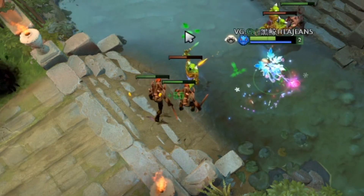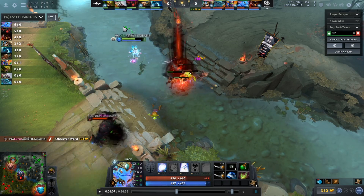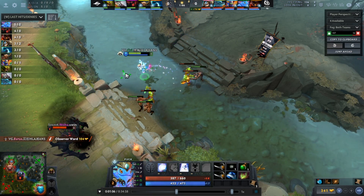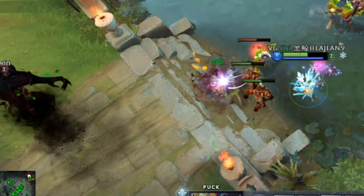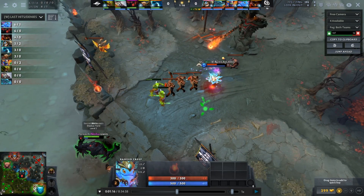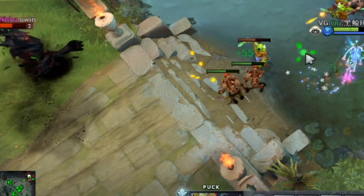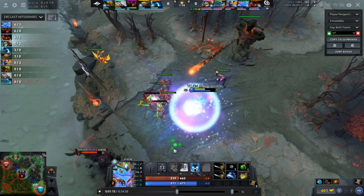Ori stands very close to the ranged creep when going for last hits, because he knows that if Nisha is setting up a deny, he can send an orb out and it's going to do essentially double damage, guaranteeing the last hit. Because of this, Nisha goes for denies incredibly early, knowing Ori is positioned close enough to secure it — so Ori doesn't even need to use the orb; it's just free. On the third creep wave, Nisha has pushed a larger wave into Ori and knows he has a creep advantage, going for some cheeky denies. Because Ori didn't use the orb on the last ranged creep, Nisha goes for the deny at a more reasonable time, forcing Ori to use the orb to secure the last hit.